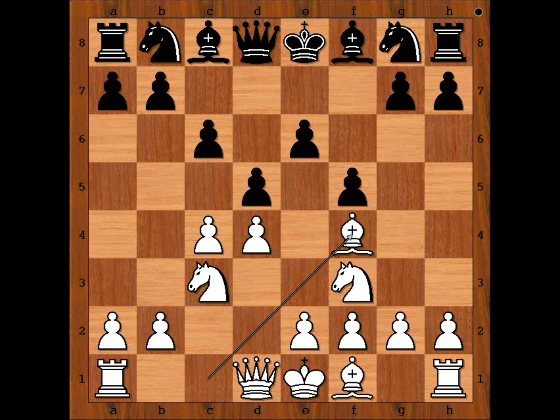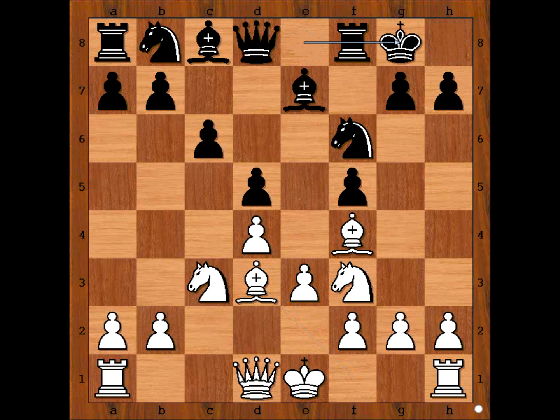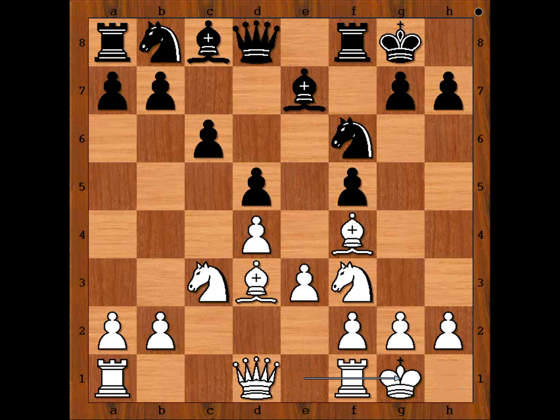Bishop to f4, knight to f6, e3, bishop to e7. For white's move, bishop to d3 and bishop to e2 are the two most popular moves. Caruana played cxd5, exd5, bishop to d3, and Mr. Bean castled kingside, and Caruana castled kingside too. Knight to e4, knight to e5.